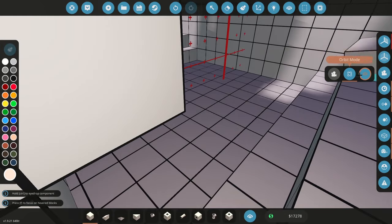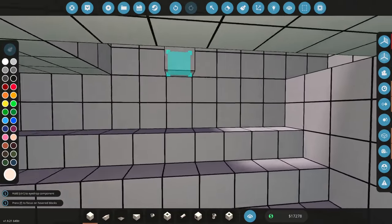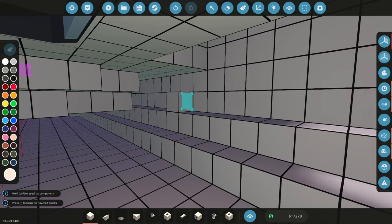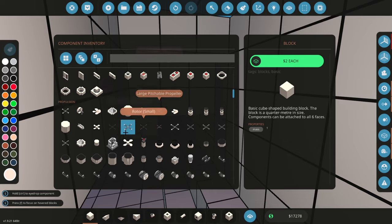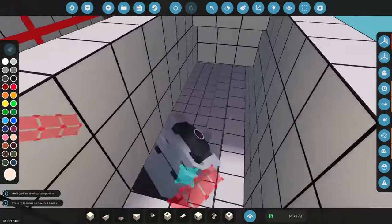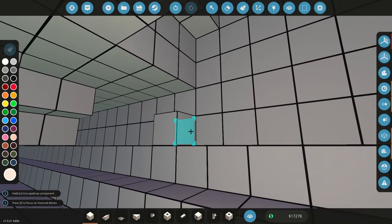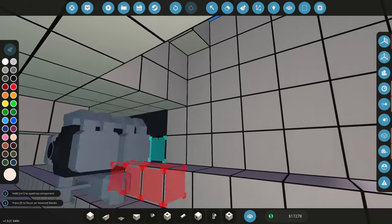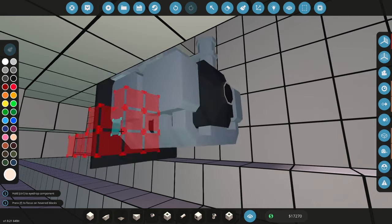I'm also going to change my camera mode to free mode so I can move around while I'm building the engine and you guys get a better view. We're going to find a space for the engines — I'm going to be using a small engine in each bay. Prefabricated modular engines are something we definitely have room for later, but for now I want to keep things as simple as possible. I'll start us off with a small engine, placing it on this block here.